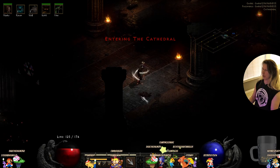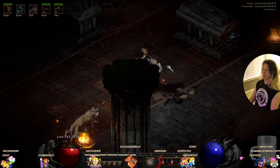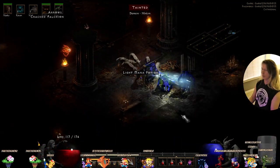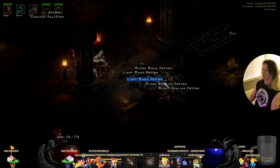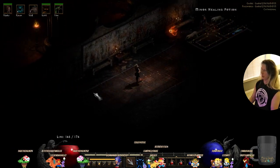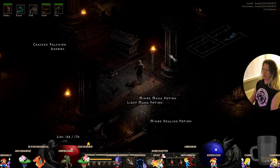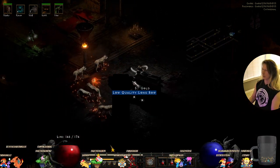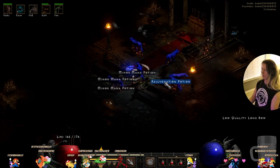Into the catacombs — into the cathedral. The catacombs are under the cathedral. Bone ash — finally we've got a rejuvenation potion! There's the altar. Let's go in here. There must be something to do here — it's like the waiting area. Not much going on in here except a casket.